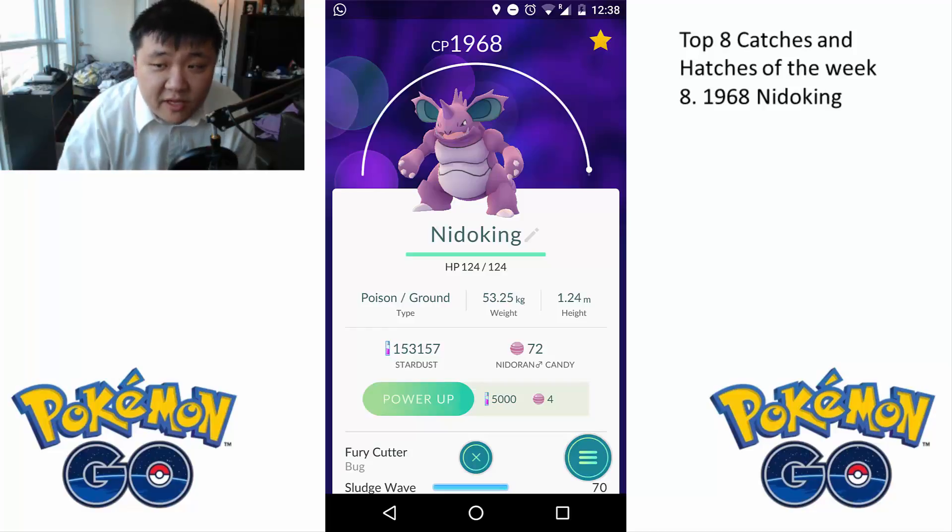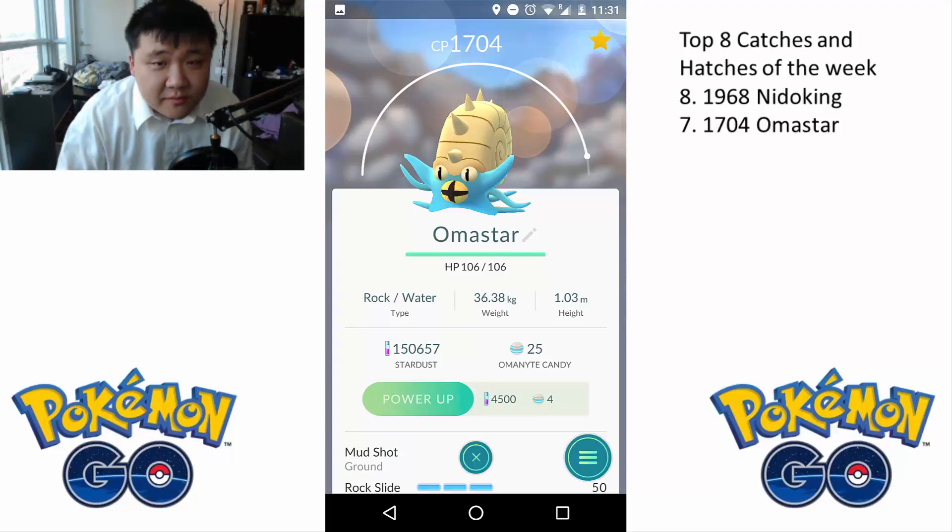At number 8, we have Nino King. This 1968 Nino King — caught it in Atlanta, super strong. Hopefully you're going to be able to use it in some gym battles.